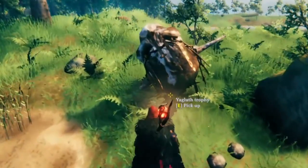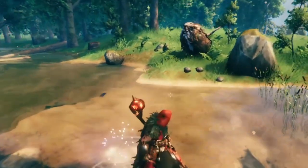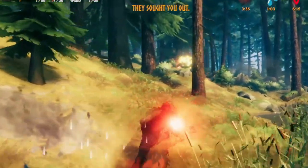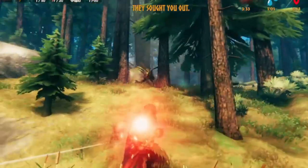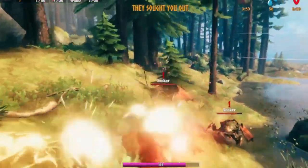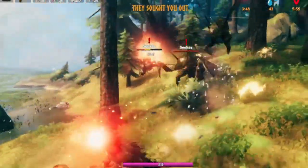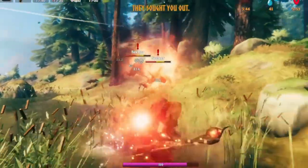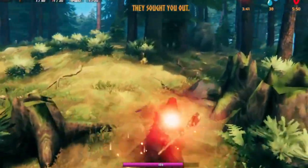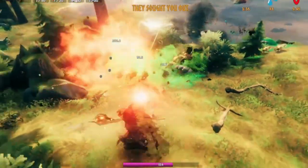Once you kill Ugluth, it gets more intense because now you can have a Mistlands event. There are actually two Mistlands events, but they can't occur in the meadows. If your base is in the Black Forest though, you're not going to be so lucky — these Seekers are really, really strong. You might actually just need to leave your base and die when you first get this event, because they're really destructive.